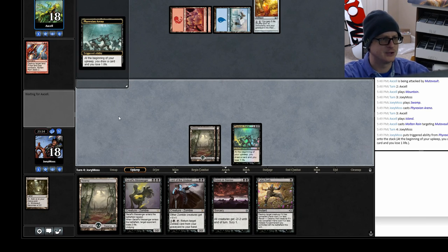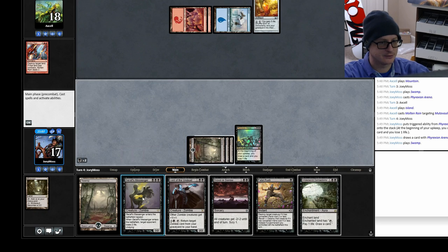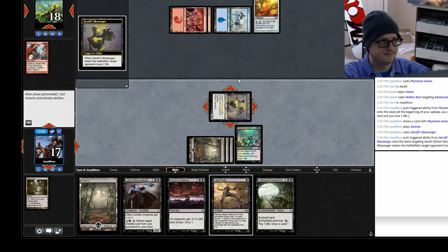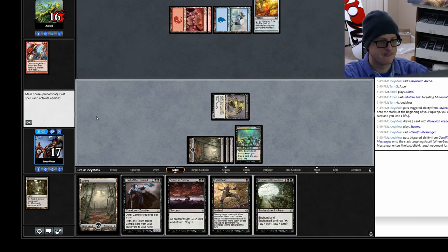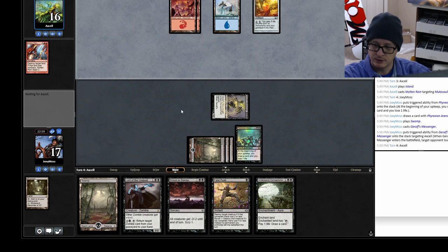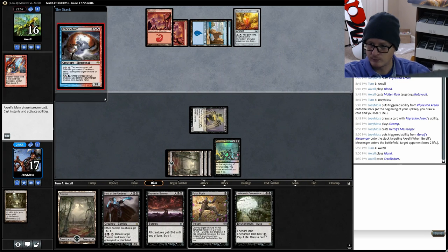We trigger the Phyrexian Arena ability to draw and hope it's a land — and it is! Land, beautiful. We tap three mana and Grolg's Messenger comes out. If he kills it, it has undying so it'll just come back. We're at 17 life, he's at 16. We end our turn and hopefully get Gray Merchant at some point. He's got some interesting triggers — looks like he needs two untapped red creatures to activate something, so we're going to kill that.